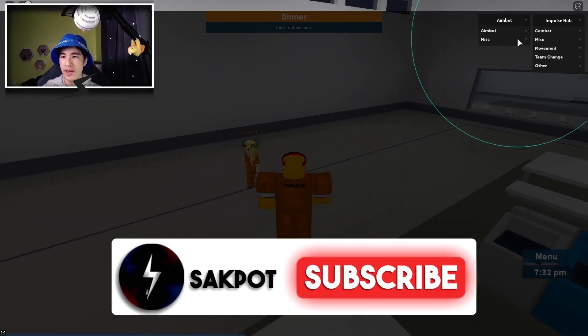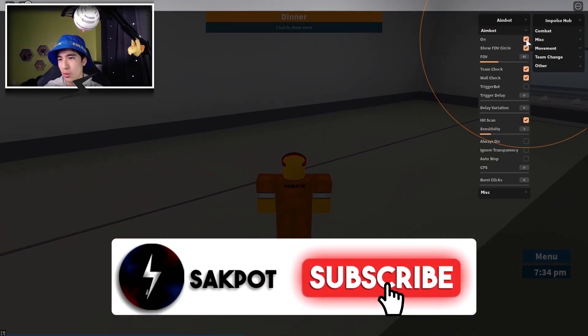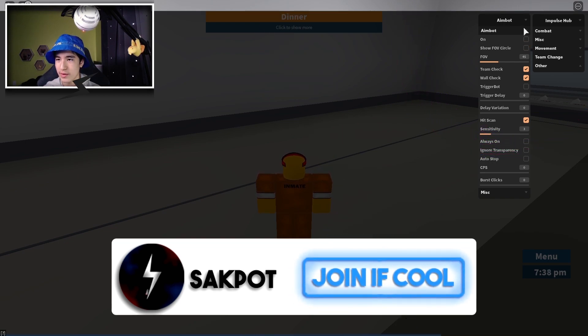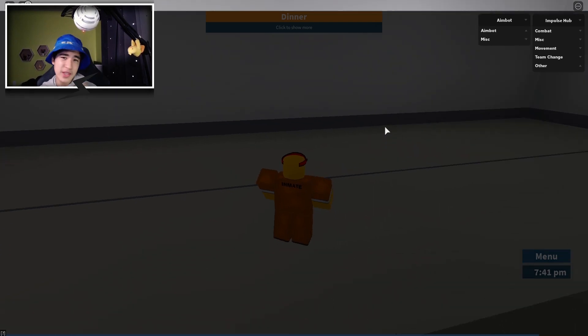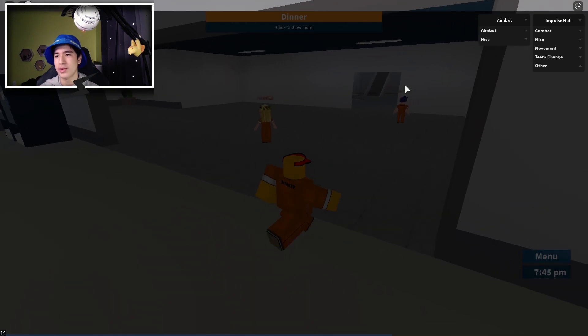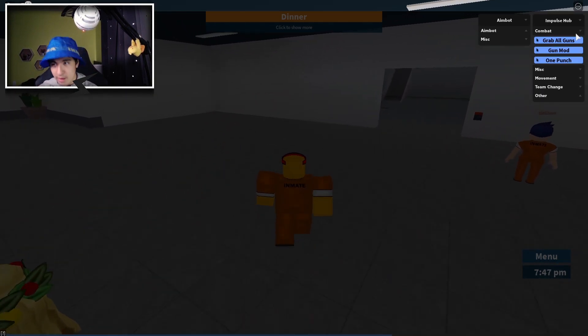I'm going to go ahead and turn off aimbot because I don't want it right now. Turn off the FOV. There you go — aimbot is off. I don't want to use aimbot right now. I'm sure later we can try it out. So let's start off with the combat options.